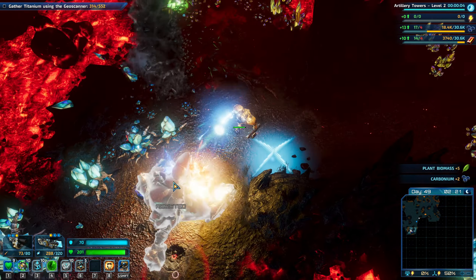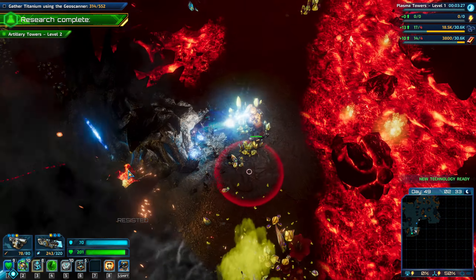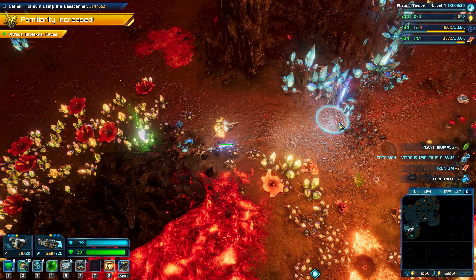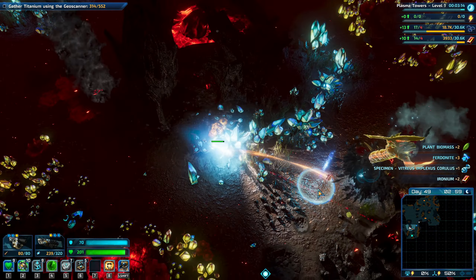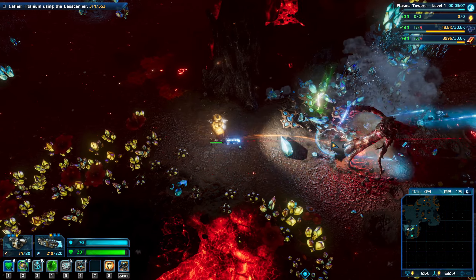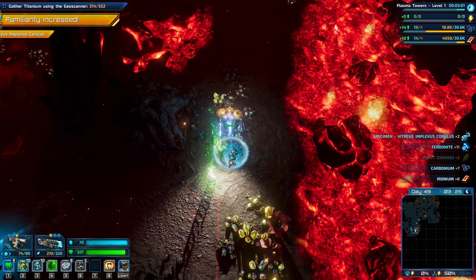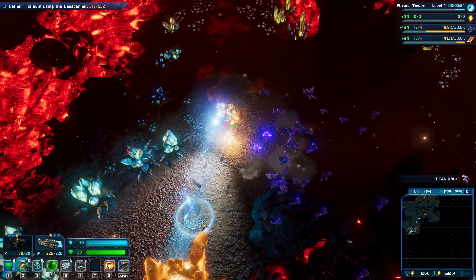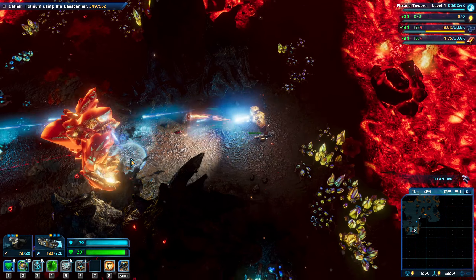There's a lot of big things in this area. A new technology has been developed — new buildings are available for construction. Getting a lot of everything, really. We haven't done much in the volcanic area — we need to increase on that. He's not going to be happy, is he? Keep collecting materials while we work on this. Let's find the next titanium.